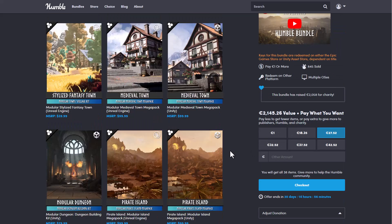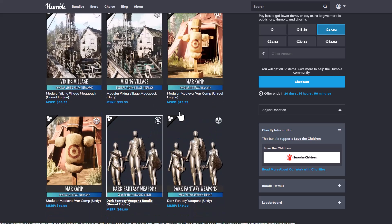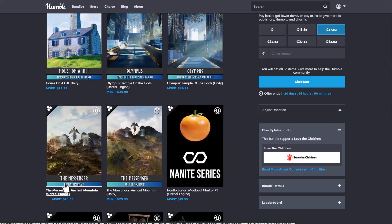If you're looking for cool stuff shared across both Unity and Unreal Engine, you can find them here. Assets available on both platforms include the medieval town, the pirate island, the viking village, the war camp, the dark fantasy weapon, the desert town, house on the hill, Olympus, and also the messenger. These are wonderful scenes you can grab, dismantle, pick up assets from, transfer to any other DCC app of choice and work with.